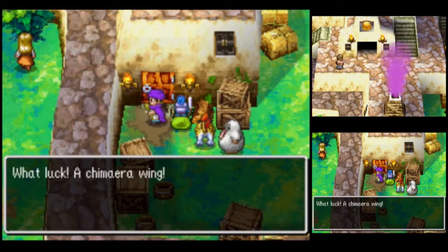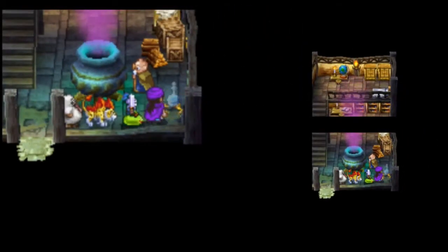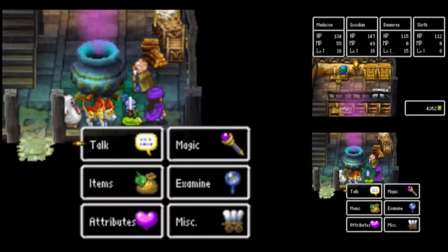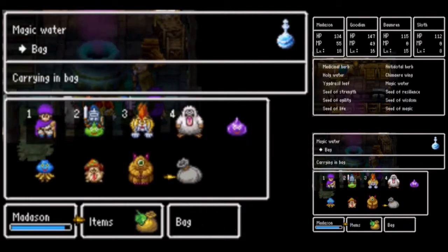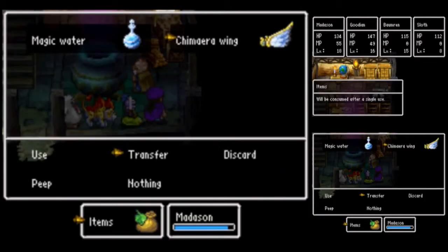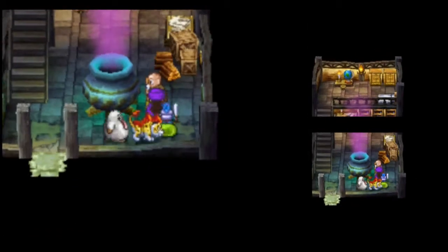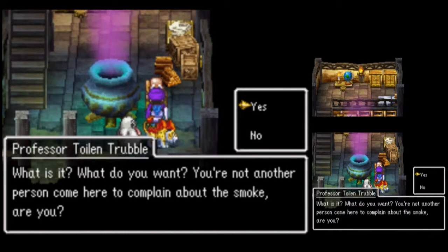And in here, we get a chimera wing. Those things will become obsolete soon. That barrel contains a vial of magic water — especially since chimera wings do not let you select your location. What is it? What do you want? You're not another person come here to complain about the smoke, are you?